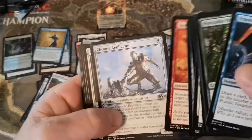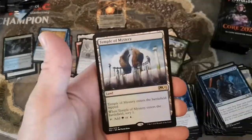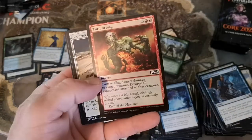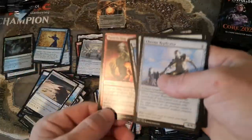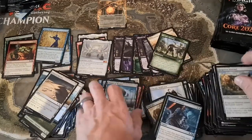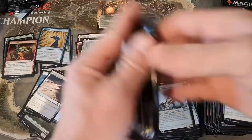Chrome Replicator, Seasoned Hallowblade, Warden of the Woods, and bling bling - Temple of Mystery. Turn to Slag - I like that card too, the problem is it's sorcery so it doesn't deal with the Embercleave thing right away. Temple - swing and a miss. Piles are getting too big!